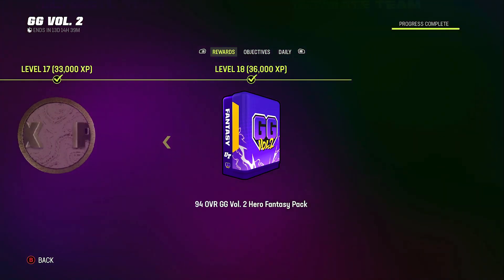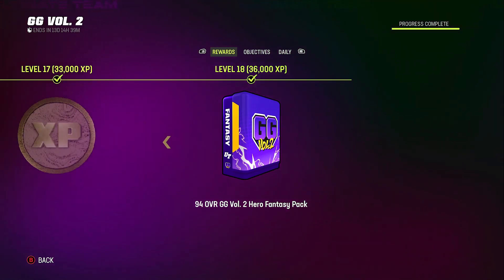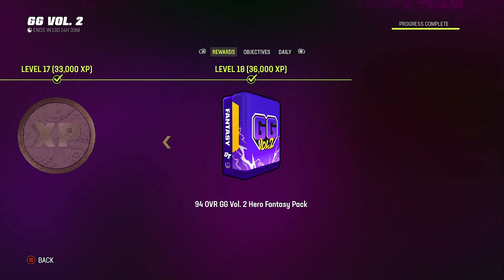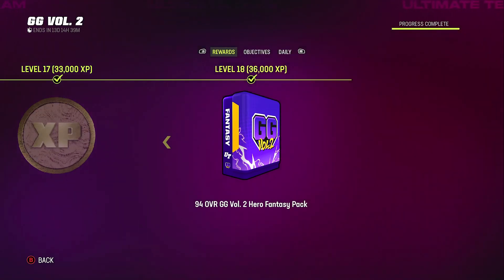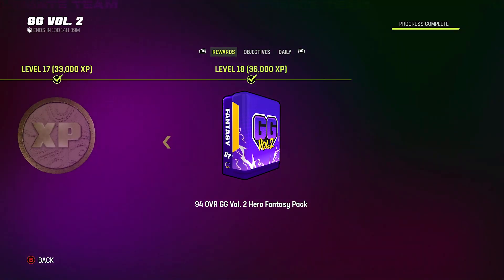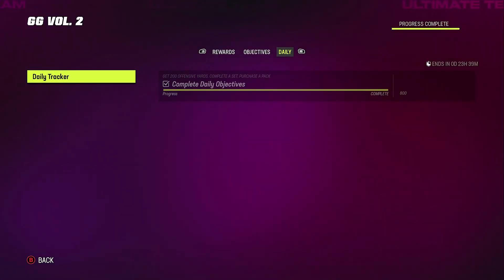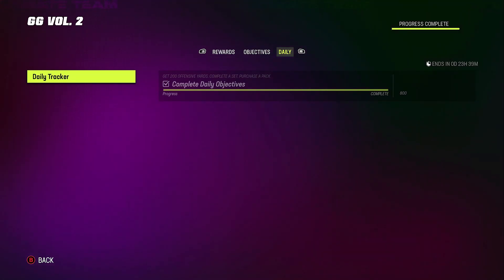I still have that 94 overall Gridiron Guardian two-hero fantasy pack, which I'll open at the end, pick a player, and sell it right away since I don't need it. To get it, you have to max out your field pass. By doing your daily objectives every day, you can get 800 XP toward the Gridiron Guardian Field Pass.